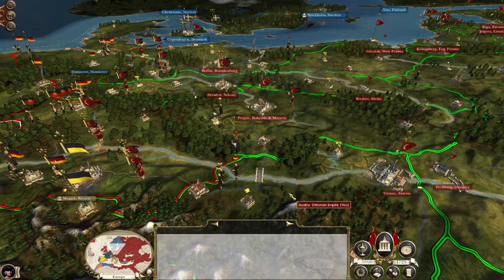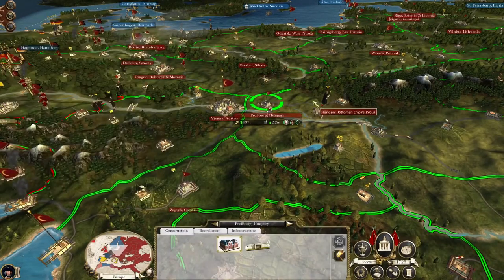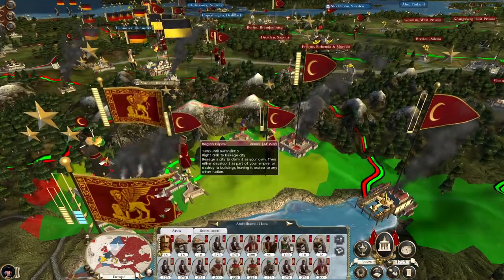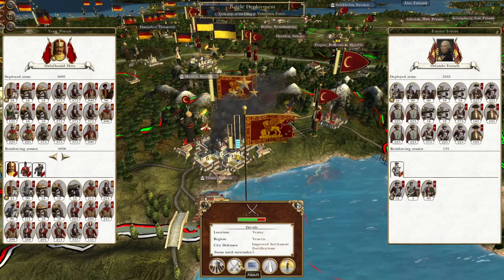This Italian state's priest is doing some conversion work, which is proving difficult to beat, as is this Austrian missionary. But they've only got one region left so it won't be long - but I digress. Let's go and destroy the Venetian capital.